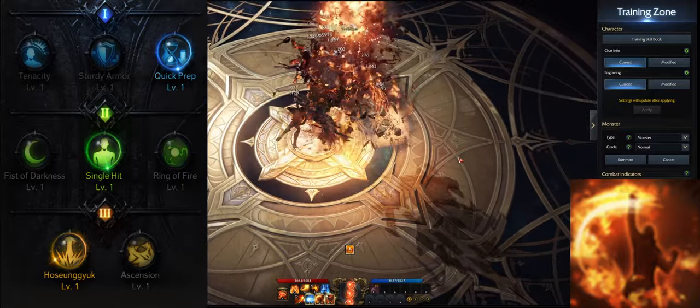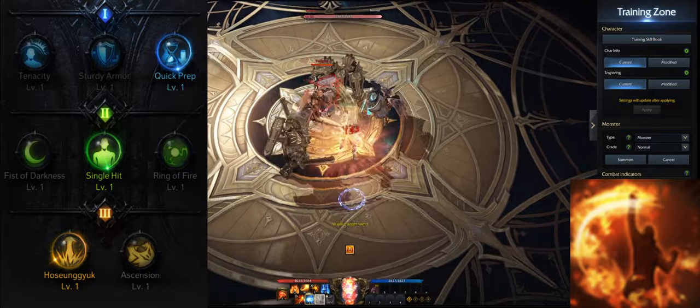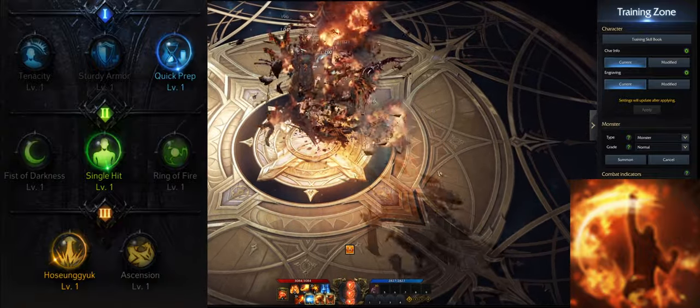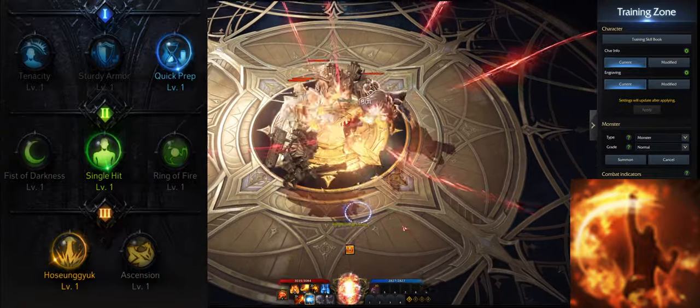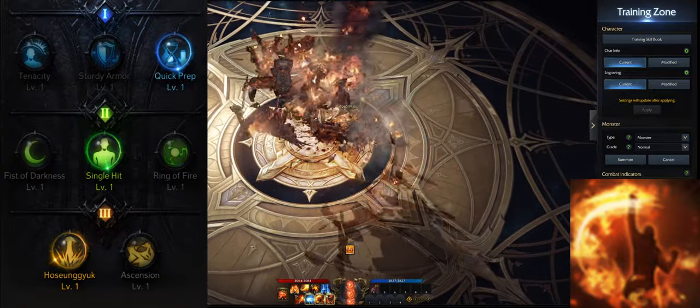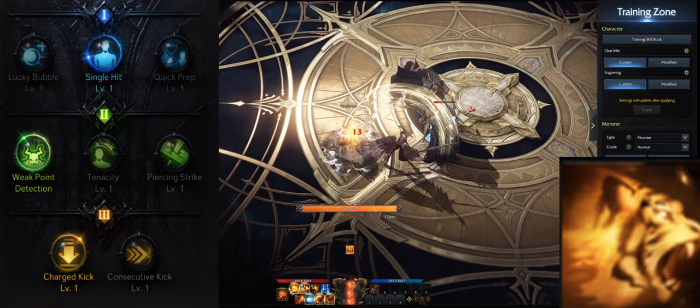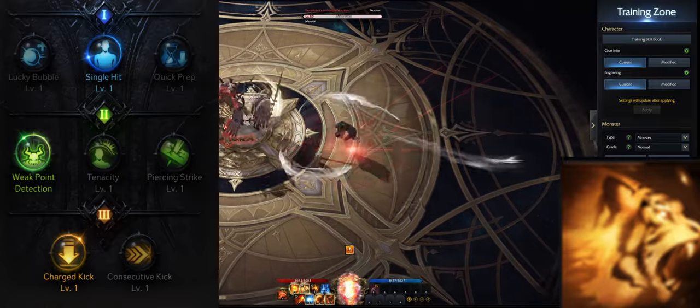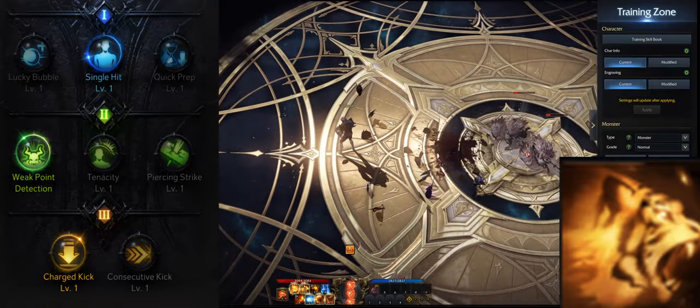Now let's go over your esoteric skills. Personally I like to use Tiger Emerges because it does more damage than Lightning Tiger Strike. Level Tiger Emerges to level 10 and take quick prep, single hit, and hosunkyuk. If you prefer Lightning Tiger Strike, level it to level 10 and take single hit, weak point detection, and charge kick.